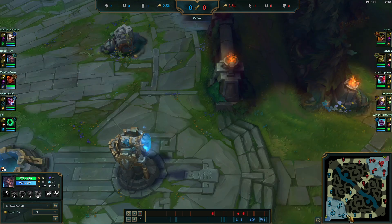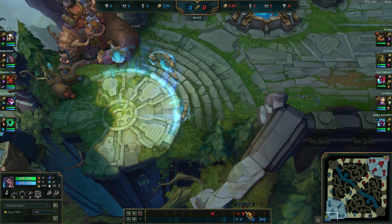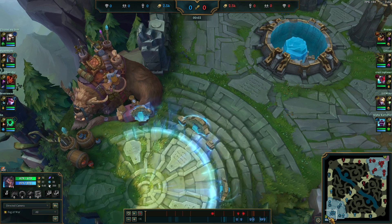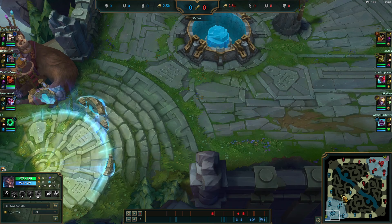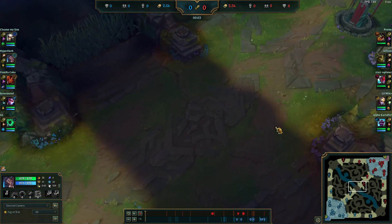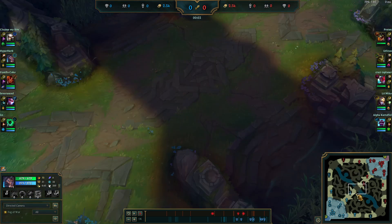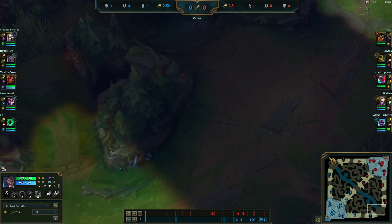I think this is a perfect game to show off how split pushing as a jungler can work with Holebreaker. It also shows that Holebreaker, for my AD Udyr playstyle, is not really an item I exclusively build to deal damage to turrets and structures. I build it because of the stats it gives me. My playstyle is usually solo in the jungle doing my own thing on the side, then killing somebody.